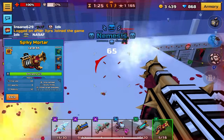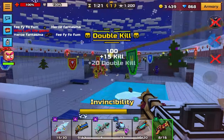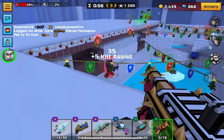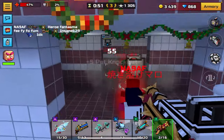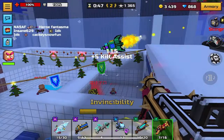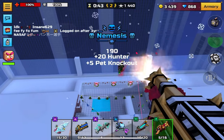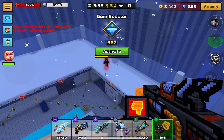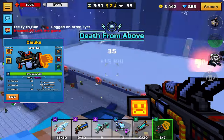Spiky Mortar has the third highest damage on the list, coming in at 176 on a direct shot, which is insane. The contact damage for the mines is around 140-something, which is still incredibly high as far as sticky mines go. You're going to get some really good gameplay spamming this weapon, and with level 10 mods you'll be one-shotting pretty much everyone.